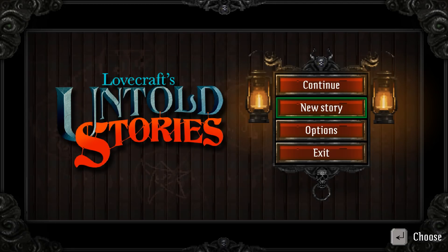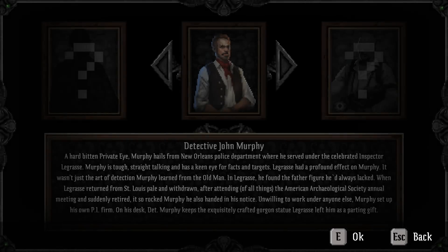Hello and welcome. Today we're taking a look at Lovecraft's Untold Stories. This is a roguelite action RPG game that came out just a couple days ago on Steam. Developed by LLC Blinny Games. It's in early access at the moment. We've got a Lovecraft style setup — we've got a gun, we're going to go walking into this freaky mansion filled with freaky things, and we're going to shoot them.